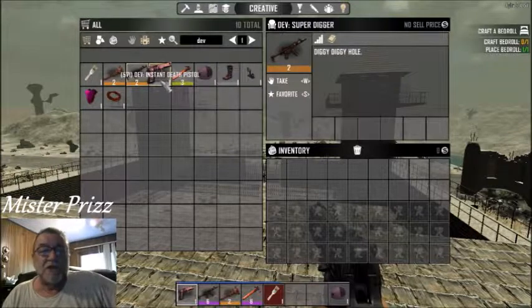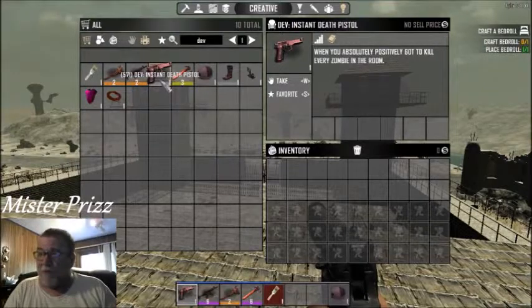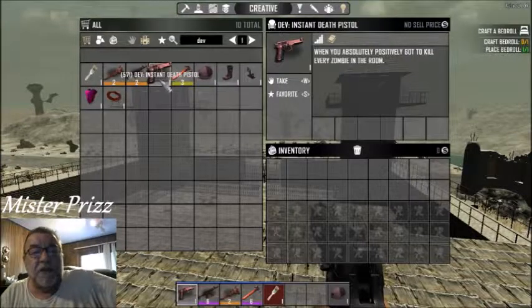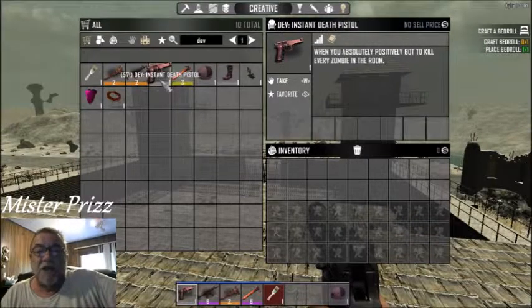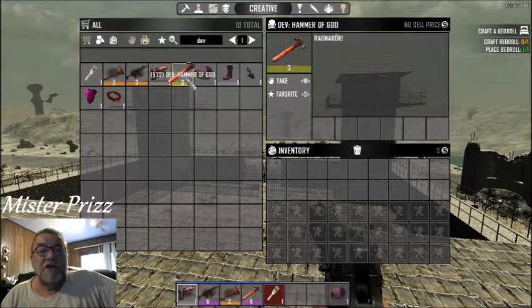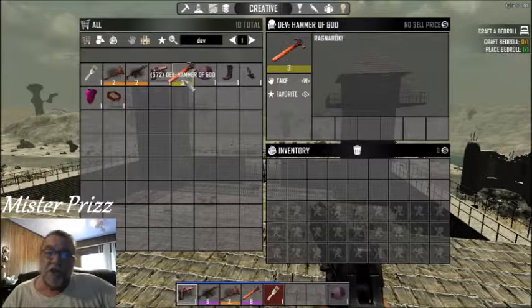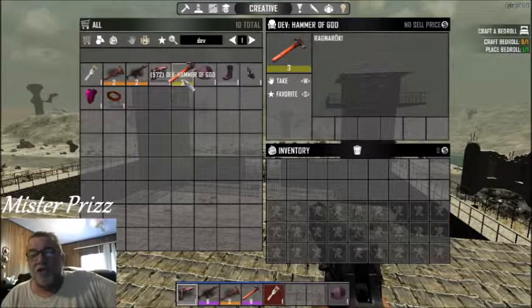It does not seem to kill any of the zombies though, so you'll need the instant death pistol. In previous versions before alpha 17, which is what we're on now — alpha 17.4 — this was known as the 'just die.' You actually searched for 'just die' to find the weapon, but it's now called the instant death pistol. It has endless ammo and will one-shot everything. We'll demonstrate that later. This is the hammer of God — it's kind of like the super digger but does things one block at a time. It is great for taking out a specific block you don't want. When you're trying to pickaxe something you'd have to hit it 20 times — this'll just take it out in one shot.